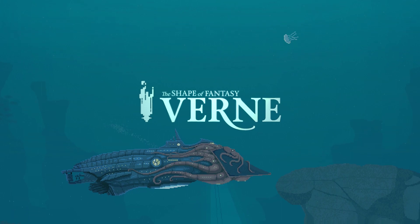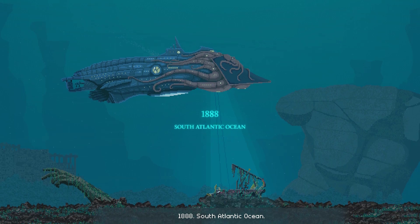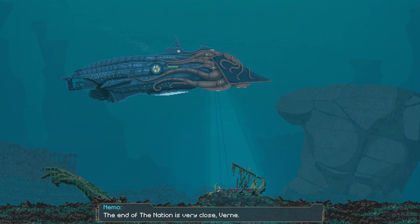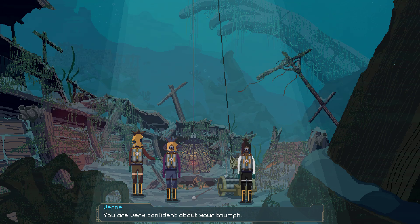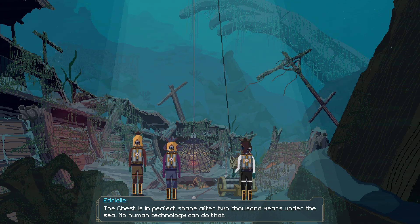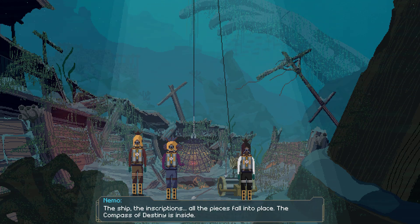There it is - that's Nemo's ship, the Nautilus. South Atlantic Ocean. The end of the mission is very close, Verne. You're very confident about your triumph. Until we open the chest, we won't know for sure if the compass of destiny is really inside. The chest is in perfect shape after 2,000 years under the sea. No human technology can do that - it's Atlantean, that's for sure. The ship, the inscriptions - all the pieces fall into place. The compass of destiny is inside.